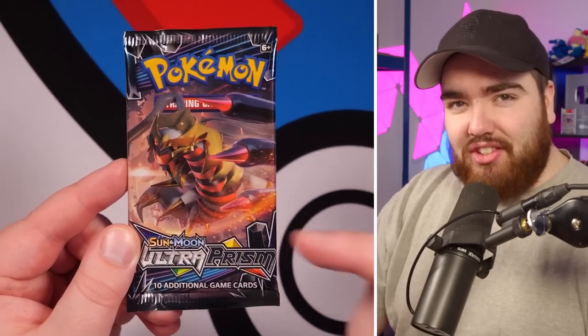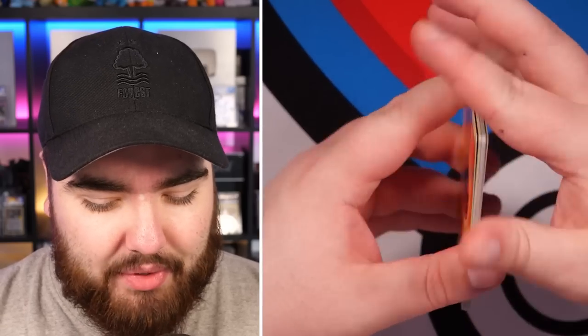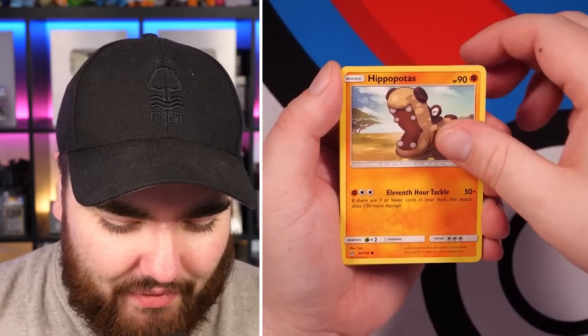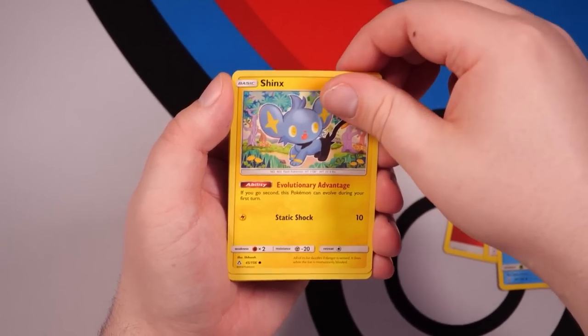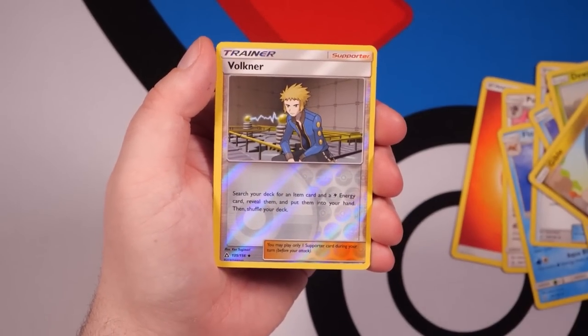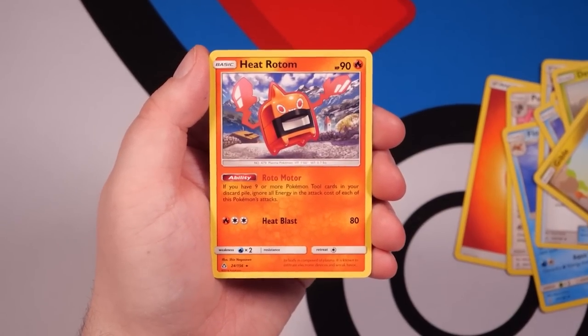Moving on to a $10 pack now. This is Sun and Moon's Ultra Prism, so hopefully we start seeing some more interesting and some older cards. We've got Snoova, Hippopotas, Shinx, Dugtrio, Gible, Reverse Holo Volkner, and a Heat Rotom. $10 just like that, gone.